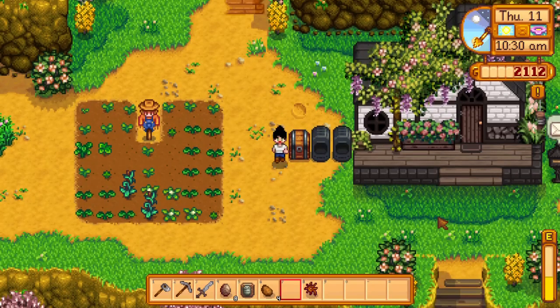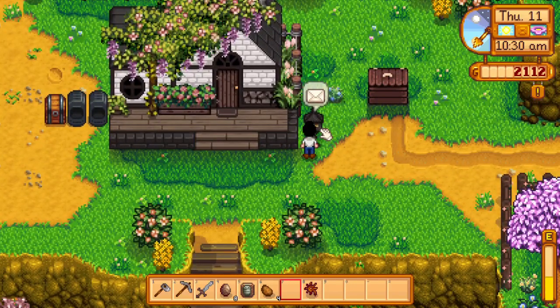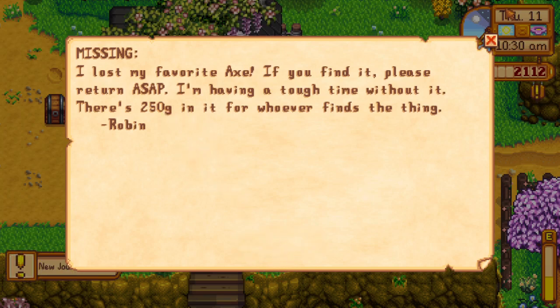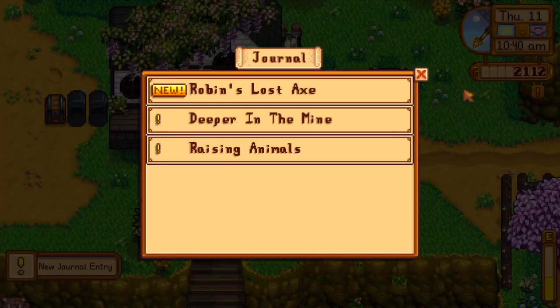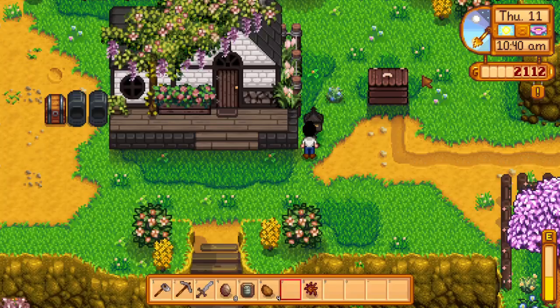We got a letter in the mail — Robin lost her favorite axe and is offering 250 gold for whoever finds it. So while we're walking around foraging, hopefully we can find Robin's axe.